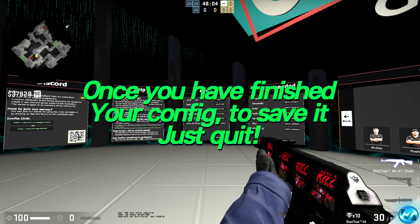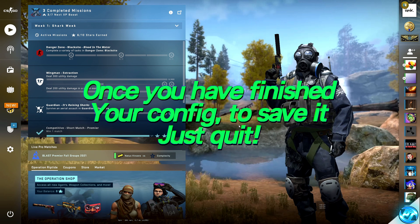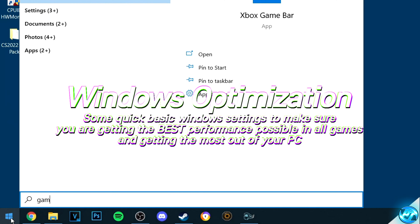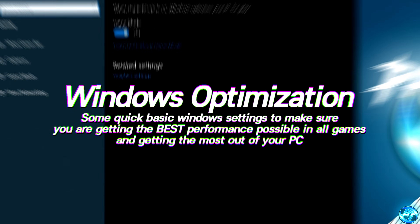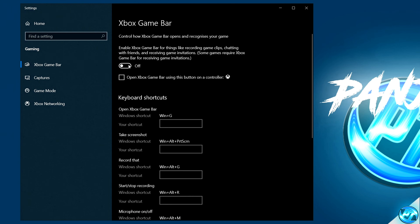To save your config, it's super simple — just exit out of the game and the config will be 100% saved. Navigate to the bottom left-hand side, type 'game mode' and press enter, ensuring that Windows game mode has been enabled. Then navigate to Xbox game bar and ensure that enable Xbox game bar has been disabled.